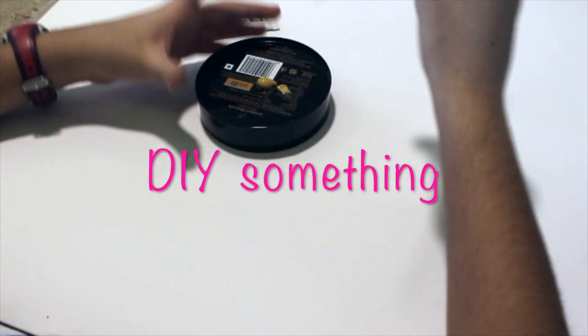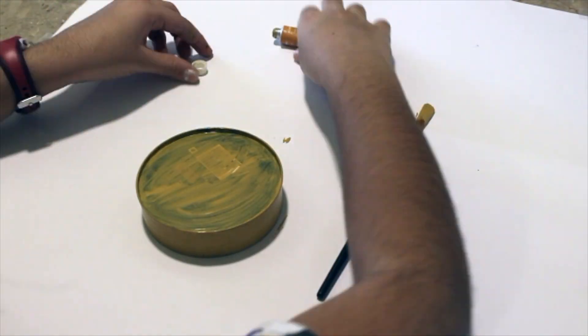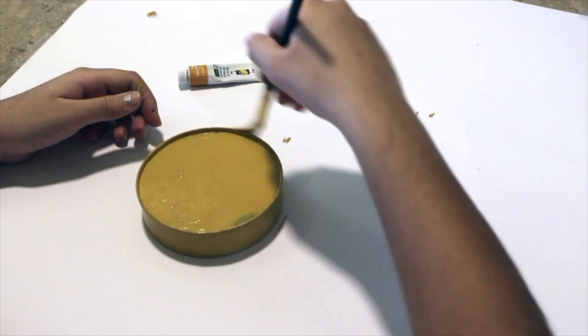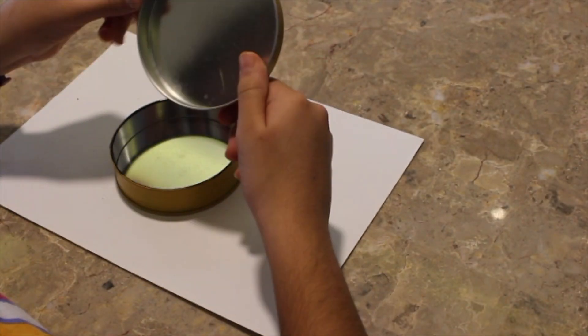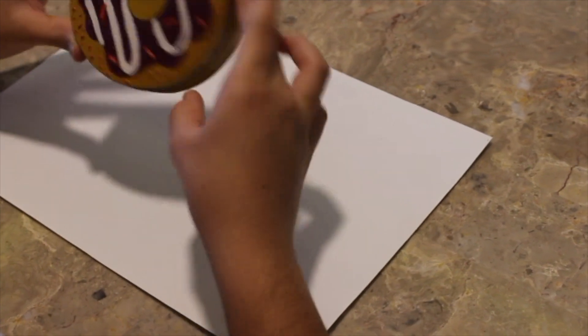DIY something. Take a box or bottle and paint or decorate it however you like. Over here I took a circle box and painted it yellow and purple. My idea for this box is a donut. After the paint dried, I made it with a 3D outline at the back of the design, and I painted a frosting design on the lid to make it look like a donut. And I'm finally done — I love the outcome of this DIY box.